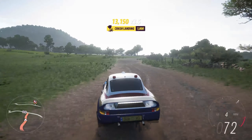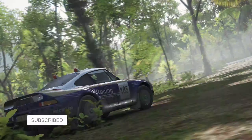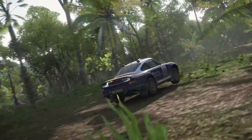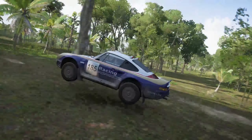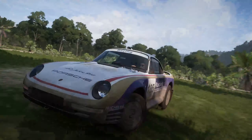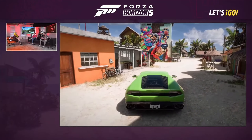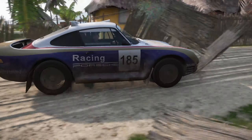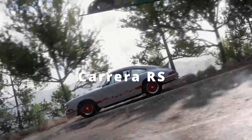A legendary rally car, the 959 Pro Drive Rally Raid won the Paris-Dakar in 1986 and showcases the versatility and durability of the 959, which was also one of the first production cars to feature all-wheel drive, twin turbocharging, and adjustable ride height. It's a blast to drive in Forza Horizon 5 — very capable and agile, so you'll have an excellent time exploring the diverse terrains of Mexico.